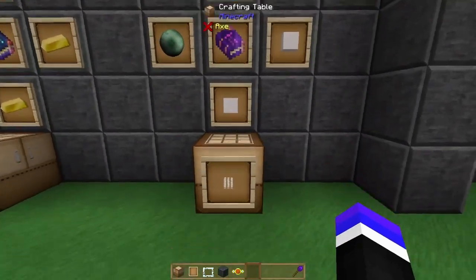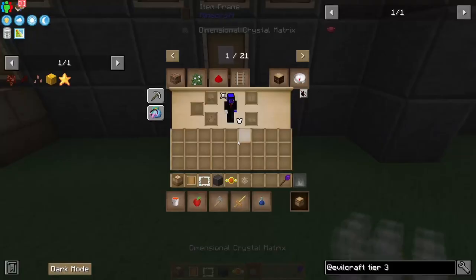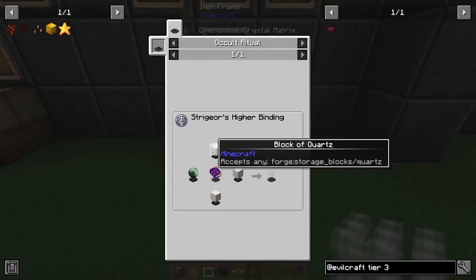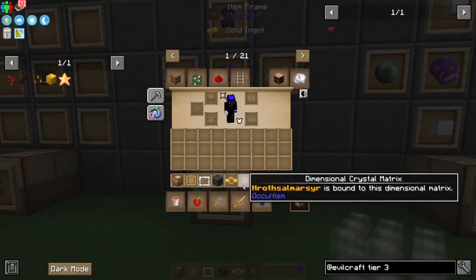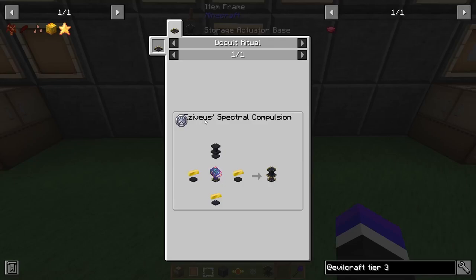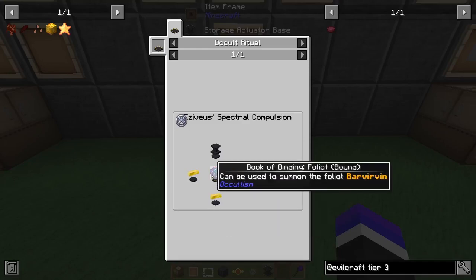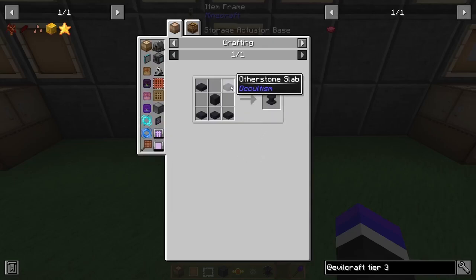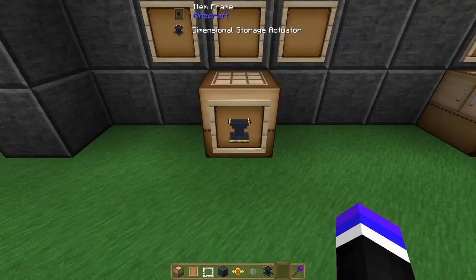First up will be the dimensional storage actuator. What we're looking for is the Striguer's Higher Binding ritual to craft a dimensional crystal matrix. It requires an enderpearl and three blocks of quartz along with a bound djinn book. The storage actuator base is done via the Zavosa's Spectral Compulsion ritual, which requires three gold ingots, a book of foliate, and an other stone pedestal. The other stone pedestal requires five other stone slabs and an other stone. Combine the dimensional crystal matrix with the storage actuator base to get a dimensional storage actuator — the dimensional seed requires two, so produce two crystal matrices.